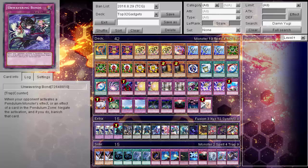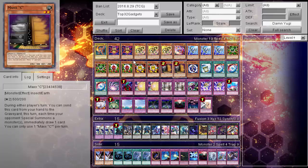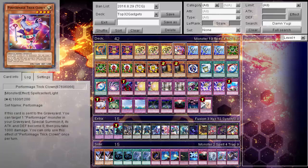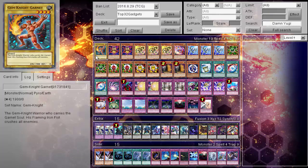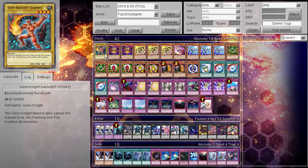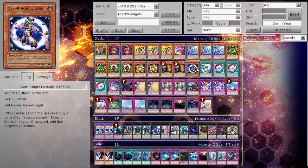So many one-ofs in the side deck. Anyway, the game plan: if things work out, who doesn't like resolving Brilliant Fusion? I assume your first Brilliant Fusion you just want to send Garnett and Trick Clown to start setting up your XYZ summons. I don't think you want to send Lazuli and Garnett right off the bat, because you want to have something to add back later in your combo. Some situations you'll want to just have it back in your hand for the extra normal summon to be able to XYZ summon.